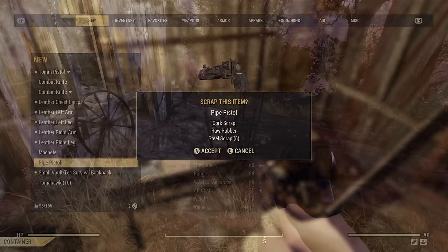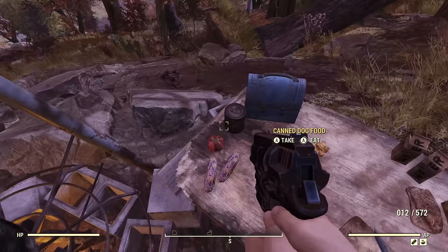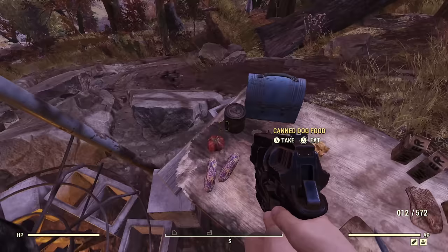The next tip is to pick and cook everything. When I say pick, I mean plants — like tato plants, which look like post-apocalyptic tomatoes. You'll also find loose food in the world: corn, squirrel bits, and more. If you find a recipe like iguana soup, hold down to learn it rather than just picking it up. At the cooking station, toggle 'Craftable' to show only recipes you have ingredients for, making it much easier to browse.